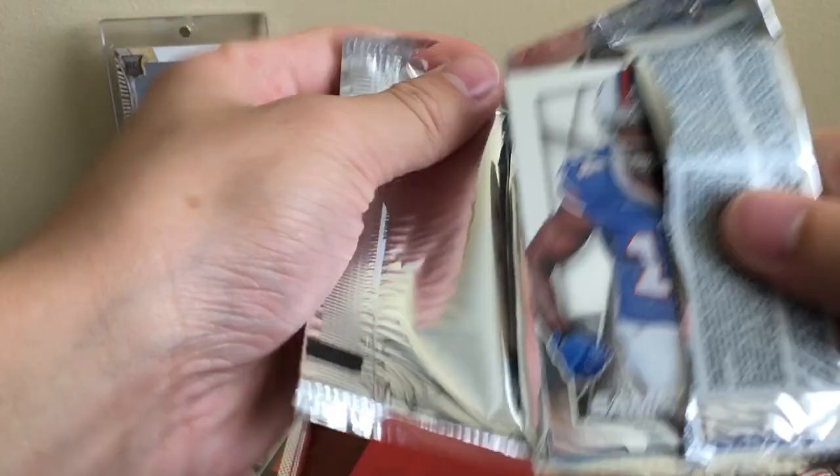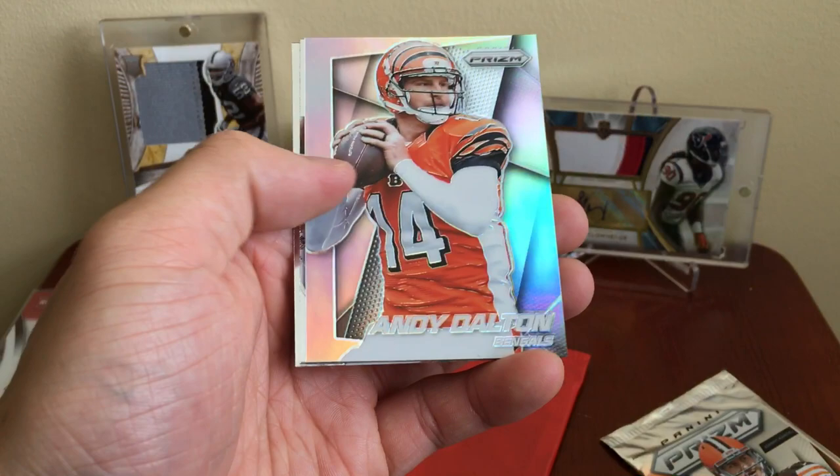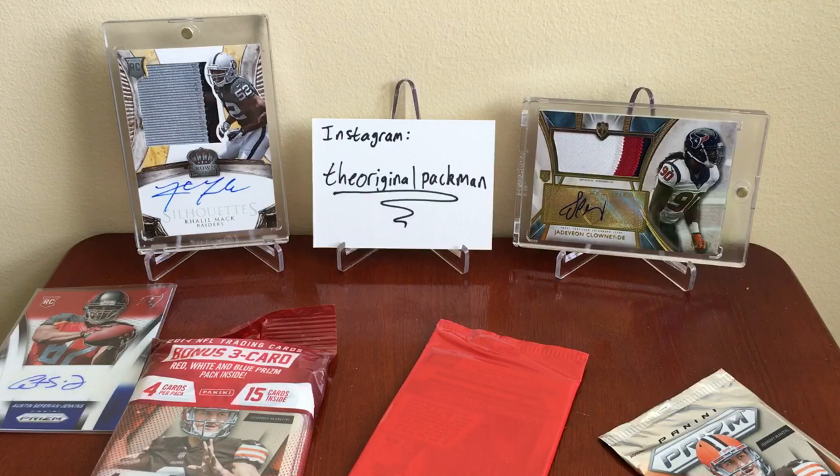The other six will be in a different video because they'd just take over 25 minutes to break all of them. Sammy Watkins, Andy Dalton, Cecil Shorts III, and Bob Griese — similar to a pack we had a couple packs ago.